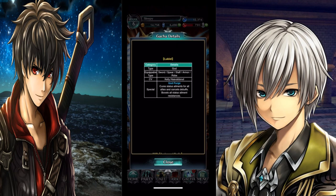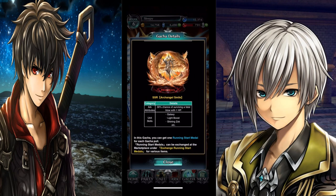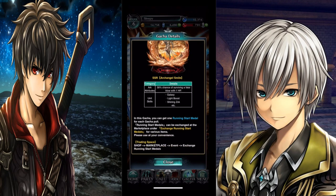Archangel Smile — this is the arc that you want to get. This is about an S-tier arc: a 30% chance of surviving a fatal blow with one HP, with the unit skills of Galaxy Light Boost and Shining Zuck, with more abilities to it of course. You know, guys, we have a lot of abilities when going into these arts in this gacha.